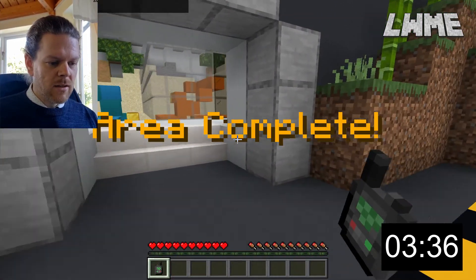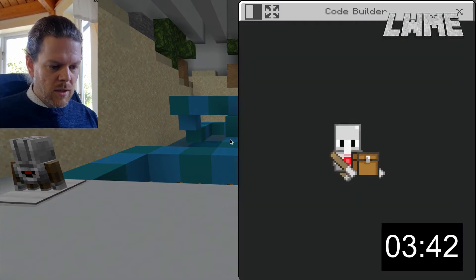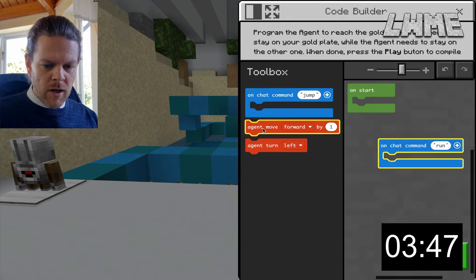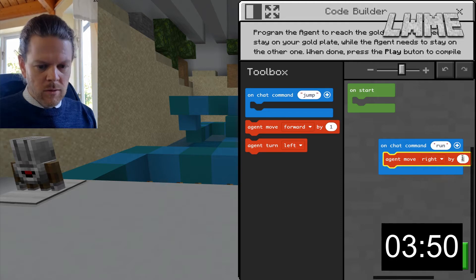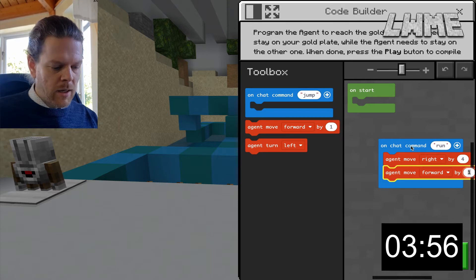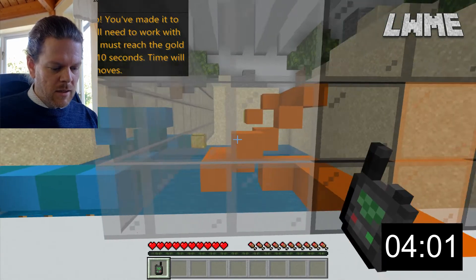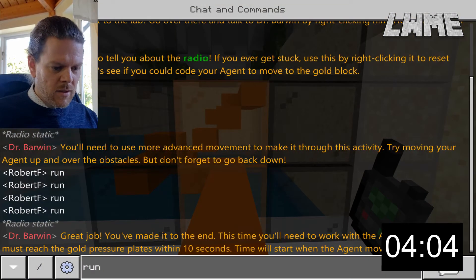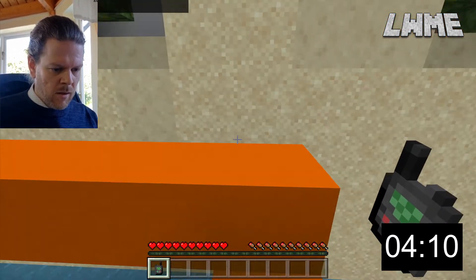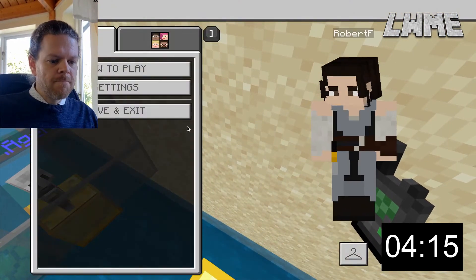We're at three and a half minutes — that's good. You can really cut corners here, so on chat command 'run', let's do agent move right by four, then agent move forward by 12. Run that, and as long as I can jump onto the plate in time we should be well under five minutes. Lesson complete! Save and exit — we'll leave the timer running.